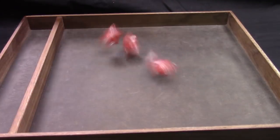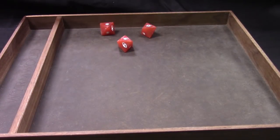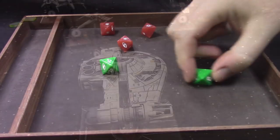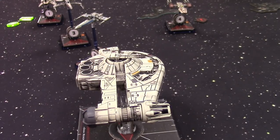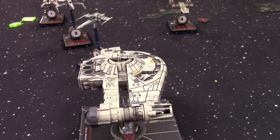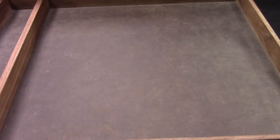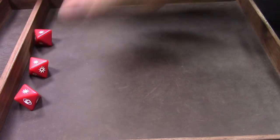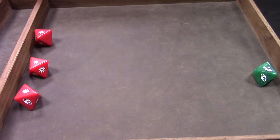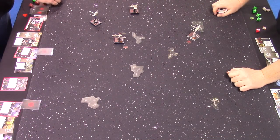Luke fires with two force tokens, spending them both to secure the kill. Dash only has two dice so he's definitely dying — takes a hit and a crit. Now it's Dash to engage at pilot initiative five, so he still gets a shot before he dies. Dash fires onto Luke — three hits. Luke avoids one, takes two, and he goes off as well. So that's the end of that engagement phase. Dash went, but thankfully Luke went with him.